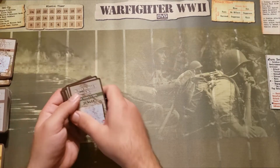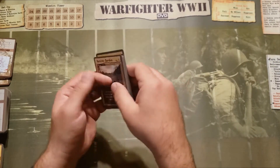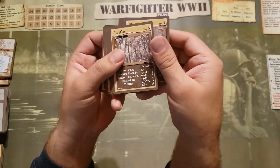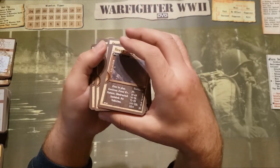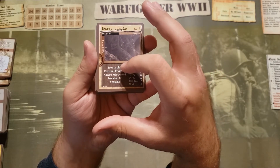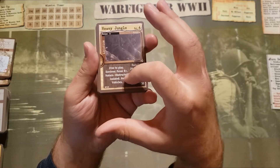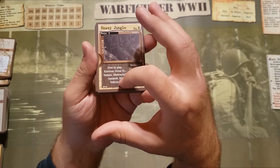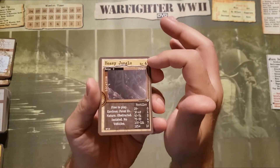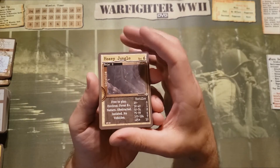Then we have the location cards. When you play the game, you're going to have a mission card and an objective card, and in between you're going to have to go through several locations. Some of these locations include a native garden, a stream, jungle, heavy jungle. Each of these locations will have hostile deployment and a cost to play. This one is free to play. They might have an environmental roll — you have to roll for fever. This one's also obstructed, which gives additional rules. No vehicles — of course it's in the middle of the jungle. This also has an entrance cost, and depending on how well your soldier can move, this entrance cost can hinder your soldiers.